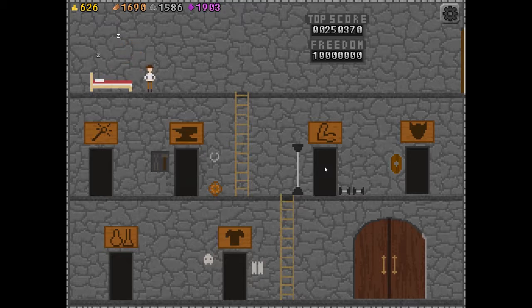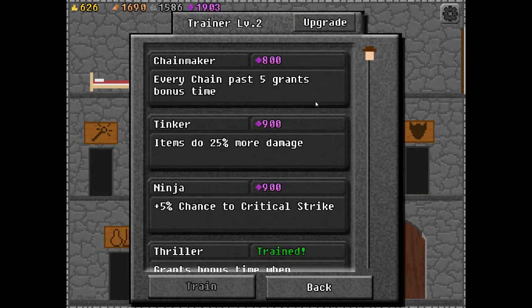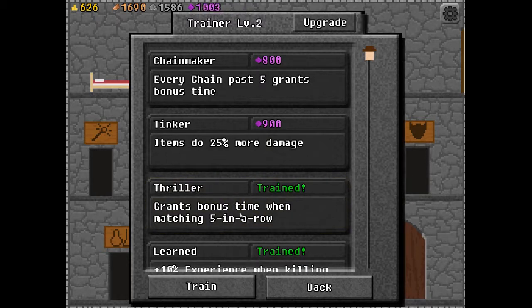As far as I can tell, there's not a whole lot of explanation in the game in terms of how to play — you just try to figure out stuff for yourself. In the trainer you can spend experience points — these purple ones. Every chain past 5 grants bonus time, which I like. Items to 25 — I don't really use items too much. 5% more critical strike chance.